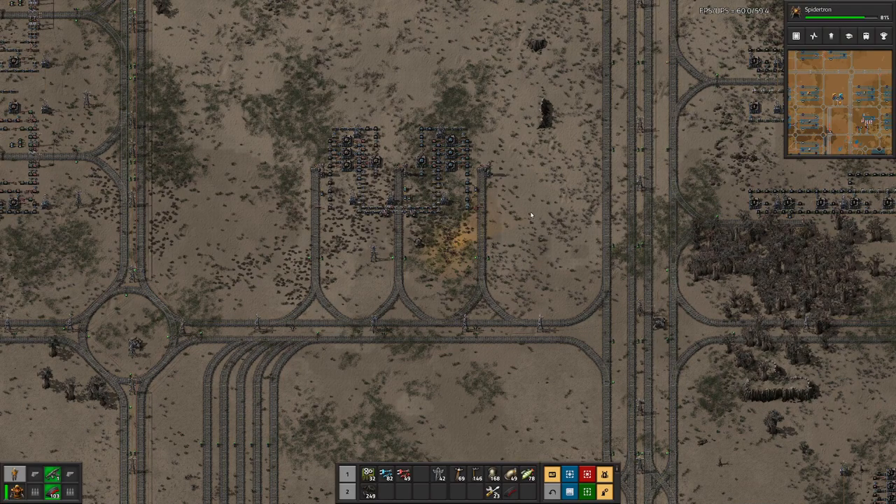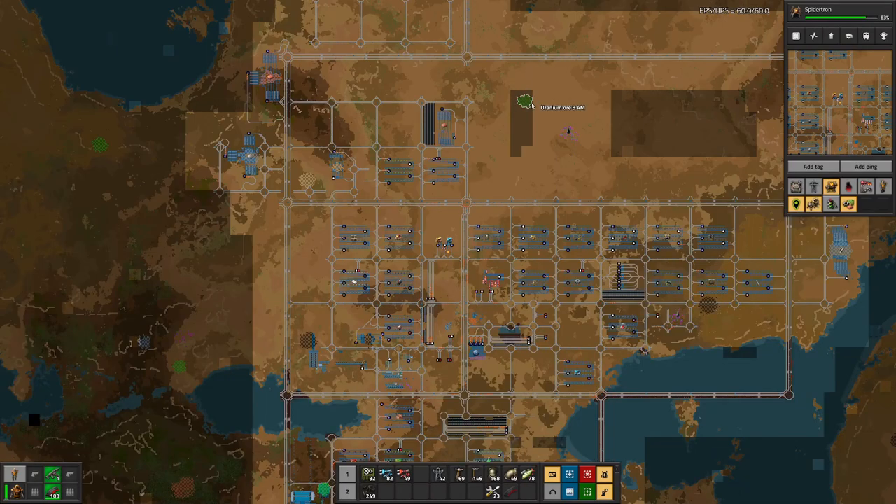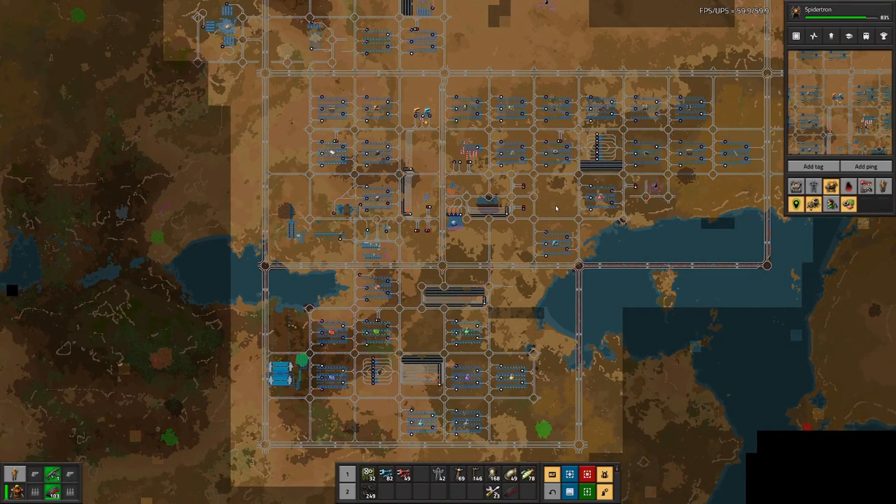But we have done the research for rocket control units — because they need processing units, blue circuits, and speed modules 1. And one thing I realized with our setup is that a lot of the issues we have is basically that we produce something on one side and need it at another side. That's especially true whenever we have to cross one of these main lines, because to cross it the trains have to use one of the few roundabouts, which then become a bit of a bottleneck.